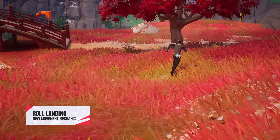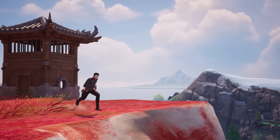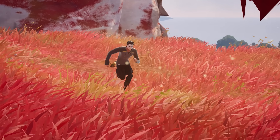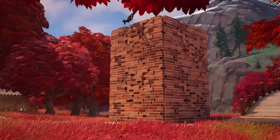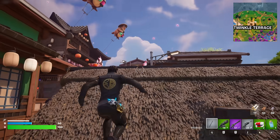Next, Roll Landing allows you to break your fall to the ground with a roll. The benefit of this is that you'll regain a little bit of that lost stamina from the sprint jump and can help you keep moving at a fast pace. Wall Scrambling allows you to carry your sprinting momentum into a wall climb. This won't allow you to scale huge buildings, but does give you the ability to use stamina instead of builds when climbing over things.